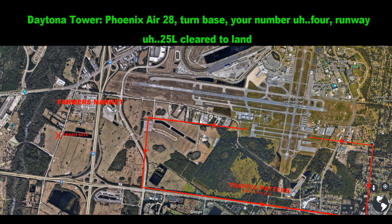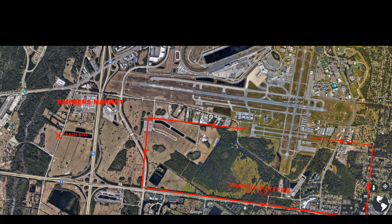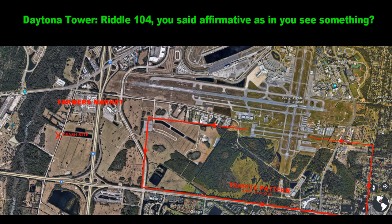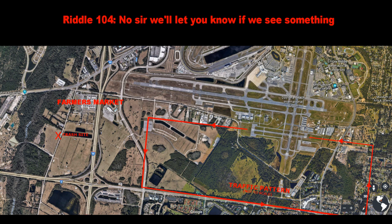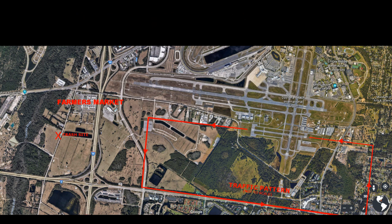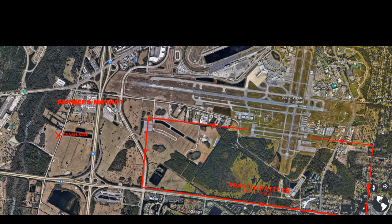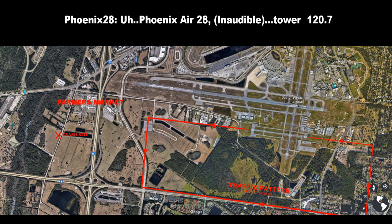28, turn base, your number 4, runway 25L, clear to land. Riddle 104, did you see something? No sir, I will let you know if we see something. 28, change to runway 25R, straight in, runway 25R, contact tower on 120.7. Off the tower, 120.7. Riddle 106, Daytona tower. 590 Echo, turn right at CR-1, exit the runway. Right on CR-1, 590 Echo.